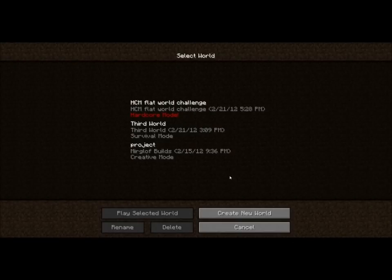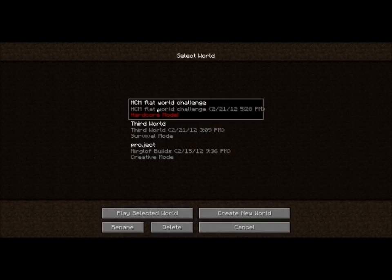Hey, this is Myrgloth and this is the Hardcore Mode Flat World Challenge. The goal is to get 80 gold ingots, to make 20 gold blocks, to make a Golden Minger Sponge.